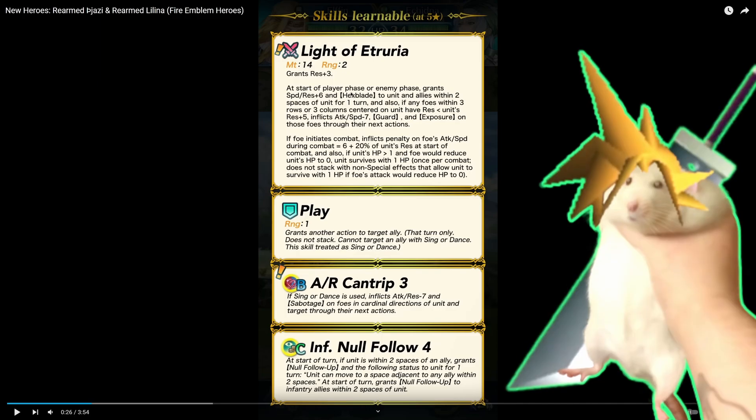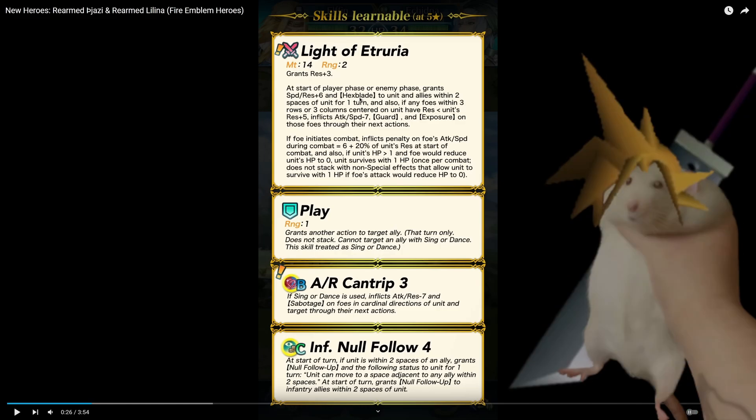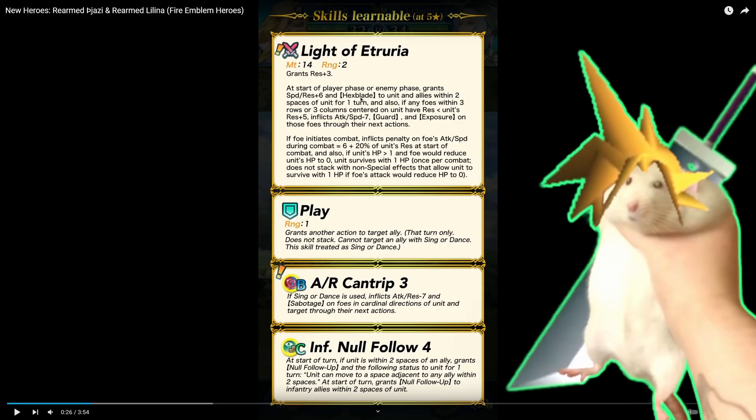Felix is the best unit in the game for like ten different reasons, but him having adaptive damage, a.k.a. hexblade, is just like icing. It's a really good effect. Giving it out for free is really nice. Nidavellir also does this, and that's one of the many reasons that unit is awesome.